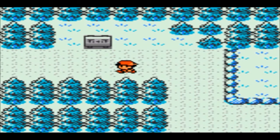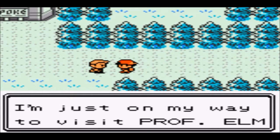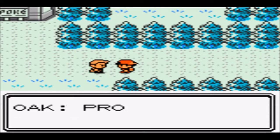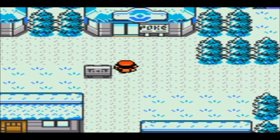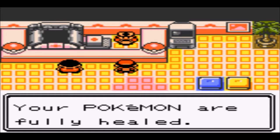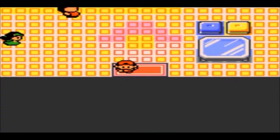We make our way into Cherrygrove City. That's Professor Oak — normally in Pokemon Gold you don't see Professor Oak until you get all the way to Mr. Pokemon's house where you receive the Pokedex. So this is definitely a change from the original games. Maybe that means we don't go to Mr. Pokemon's house at all. I'm still going to continue that way since it's the route to Falkner's gym.